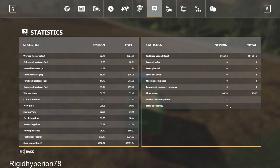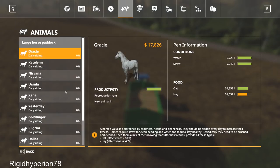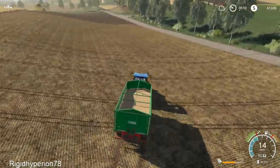As you can see, we've got no storage capacity. We've done no missions. A lot of seed, a lot of fuel. Checking on the horses — 35. Everything's still good. Looks like they need a little bit of hay. There's something we can go do real quick.